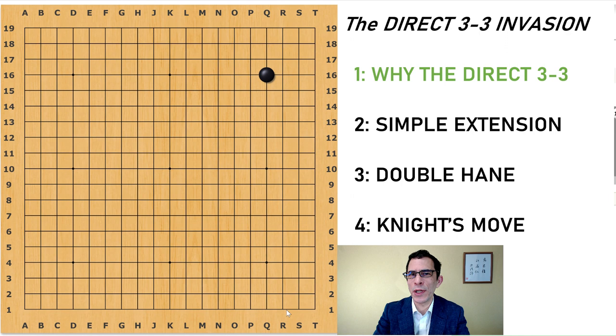Hello, I'm Michael Redmond, professional 9-dan Go player. In this video I'm going to talk to you about the direct 3-3 invasion and I'm going to keep it simple.